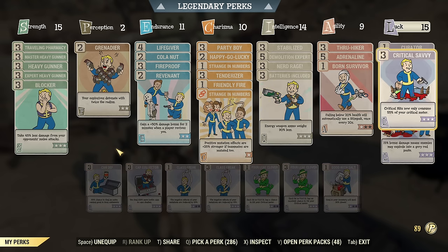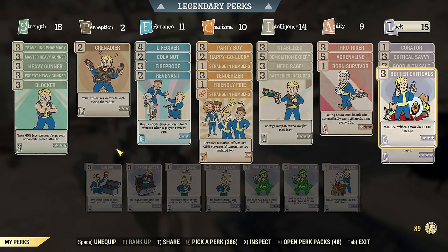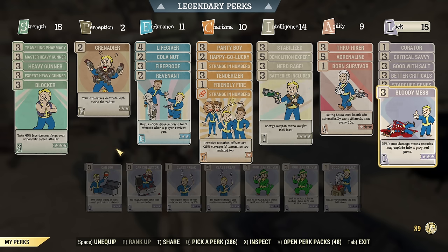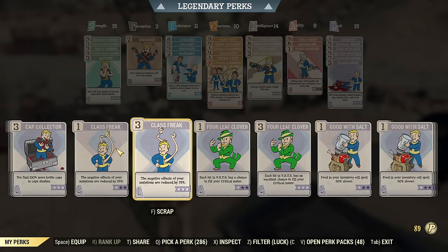Under Luck: Critical Savvy to get those criticals every other shot with Nuka Dark. Good with Salt to keep my food buffs. Better Criticals for more critical damage. Star Genes is here. Either Bloody Mess, or if I need to reduce side effects of some mutations then Class Freak — but I'm currently running Serum so I can have Bloody Mess. Class Freak is a decent option to manage mutation side effects.